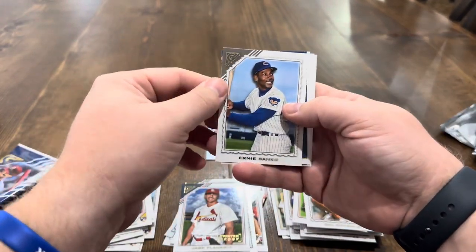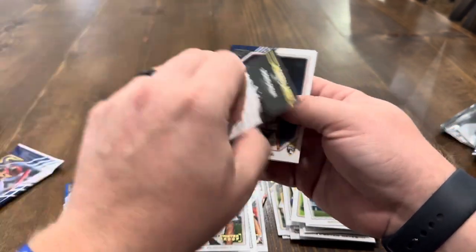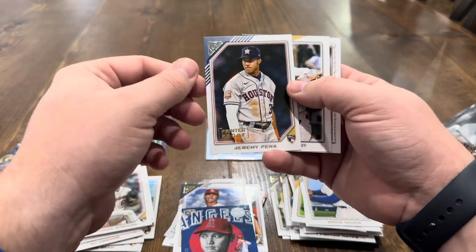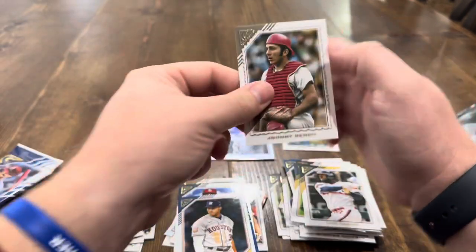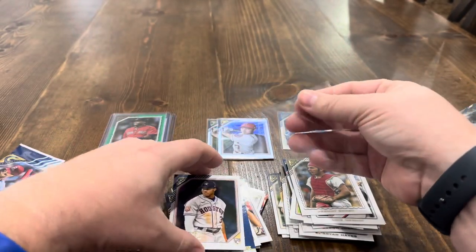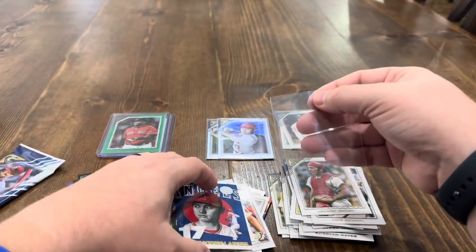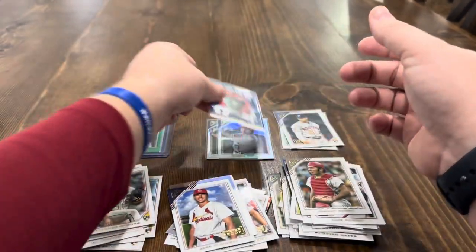Looks like we've got an insert: Ernie Banks and a Modern Artist of Shohei Ohtani. I don't believe that's numbered. We've also got a printer's proof of Jeremy Peña — a good rookie in the printer's proof, we'll take that — plus Luis Robert and Johnny Bench. Let's soft sleeve Peña, who hasn't had quite the year everybody thought he would after that amazing World Series performance last year, and we'll sleeve any Shohei.